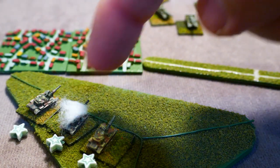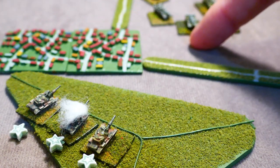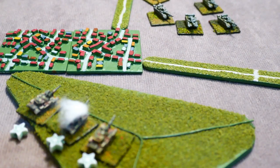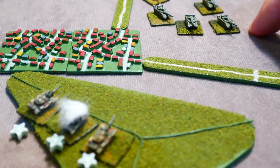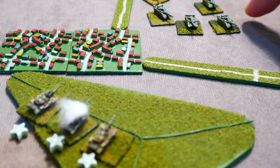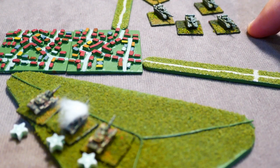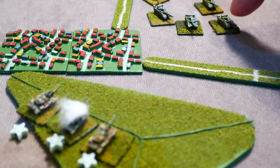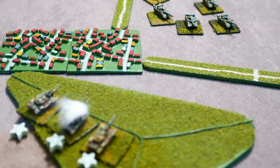So penetration 14 at effective range versus armor of 9 means five dice rolling and needing sixes to destroy. The destroyed M60 still has a hold fire marker so it can fire back at the lead T-64A. The second M60 splits his fire across two T-64s — with a rate of fire of three, losing one for splitting fire means one rate of fire against each of the two that fired on them.